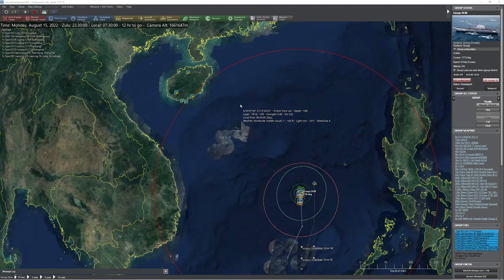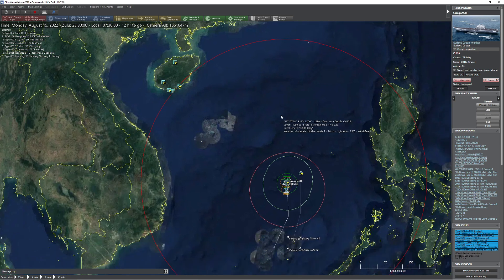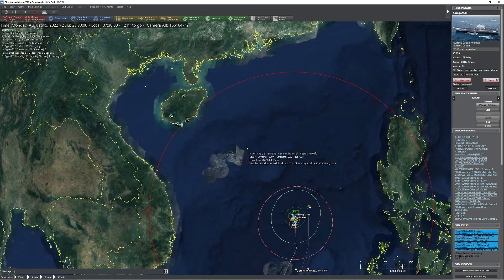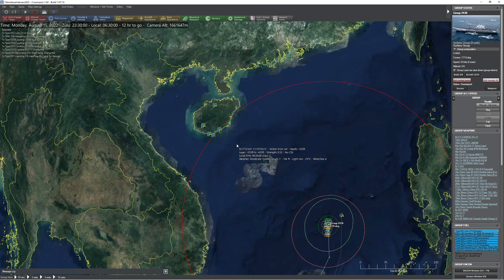Hello everyone. On today's video we're going to be continuing our little China vs Vietnam scenario. The focus for today is going to be on using a little bit of Lua in order to make things a little bit more challenging for the Chinese. We're also going to be exploring, giving this a quick little test run to see how well it works, as well as coming up with some general ways to avoid the cheap shots that the players will most likely take.